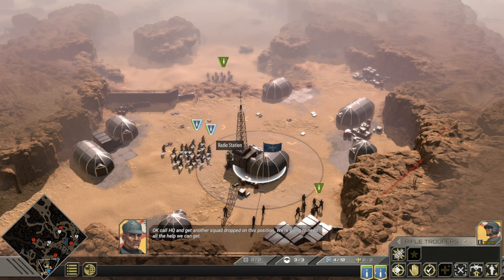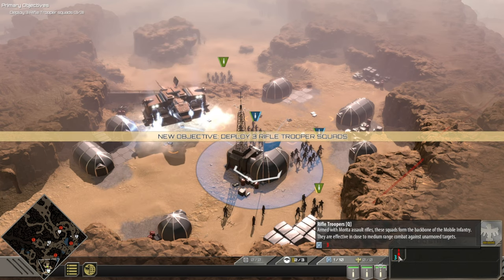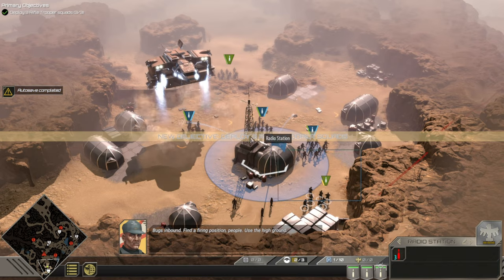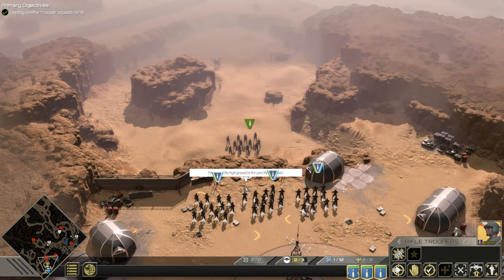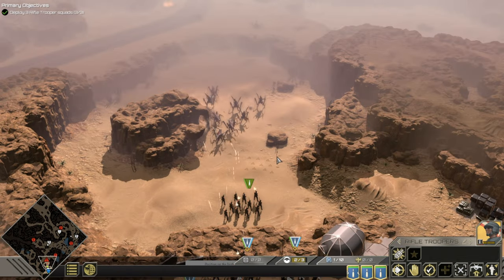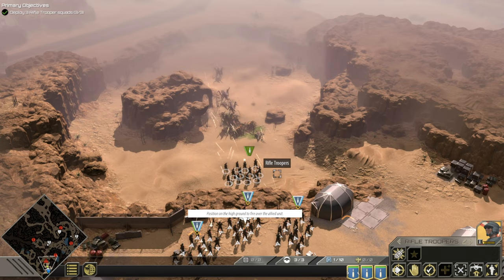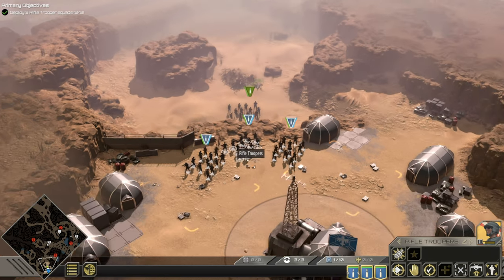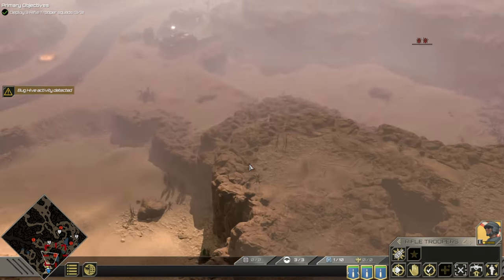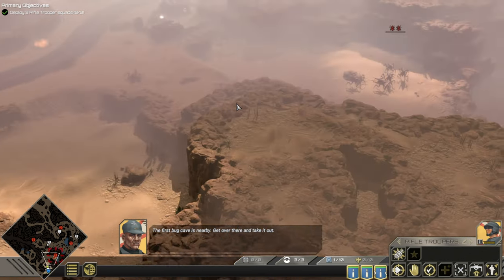Get another squad dropped on this position — we're going to need all the help we can get. We don't have enough supply capacity. Nice, okay — bugs inbound, find a firing position, use the high ground. Pretty easy I guess — high ground means they can shoot further, that's pretty cool. Sensors are picking up new bug hive activity. Keep killing them but they'll keep coming until we seal those bug holes. The first bug cave is nearby, get over there and take it out.